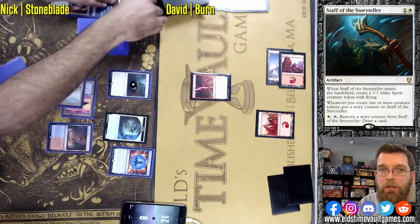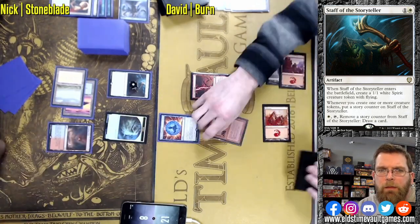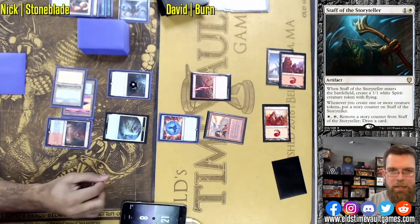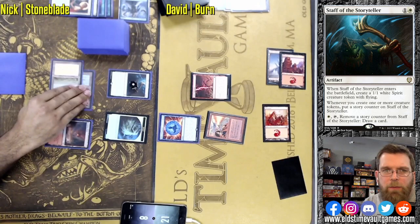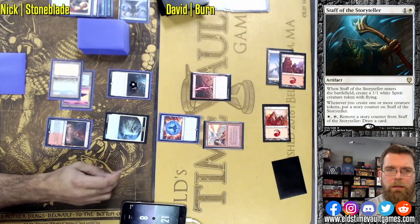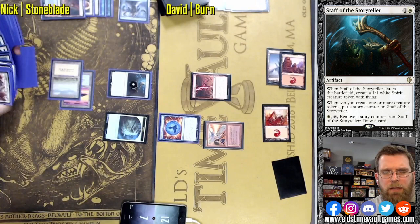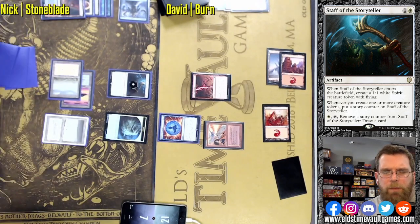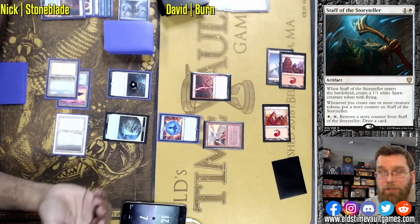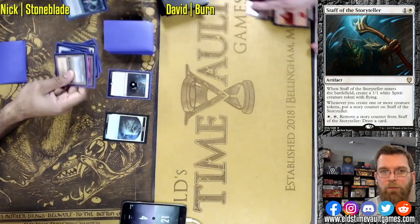Now using a Force of Negation — and a Pyroblast back, got a little bit of a counter battle here. I don't actually like Pyroblast very much in Burn; it may work out in this particular instance. In general, I would much rather just have another burn spell. Your opponent's sitting there at three life and all you have in hand is a Pyroblast — you'd much rather that was even a Lava Spike. There may be some matchups where that wouldn't be the case, for example versus Sneak and Show or Omni Show, where you have an Omniscience and a Show and Tell to potentially counter. Fire Blast does the final four damage — David pulling out Game 2, forcing a Game 3. Fire Blast when your opponent's at four life and tapped out — classic burn, just how you draw it up.